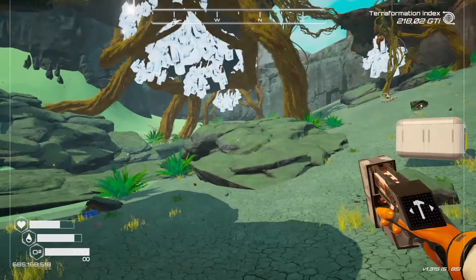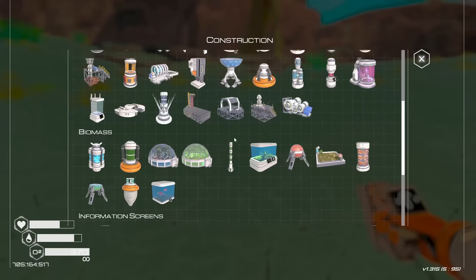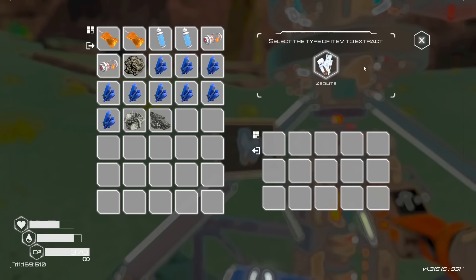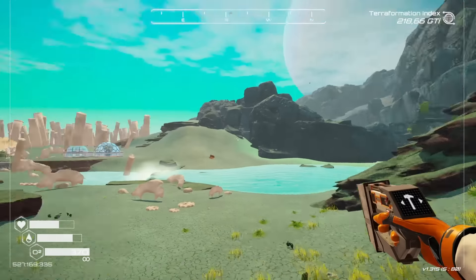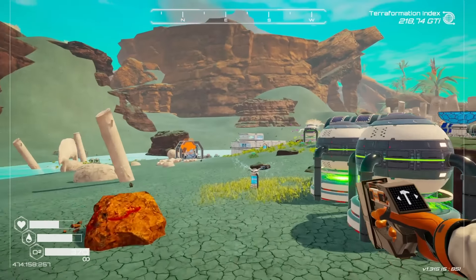There's some floaty stuff over here. I've never actually built a mine in here, so I'm going to assume this is a zeolite area and pop that in over there. Can we do zeolite? Yes, we can. Let's save here. Those are in, but now I don't want to be running back and forth to collect the stuff out of these miners — that would just be a pain.